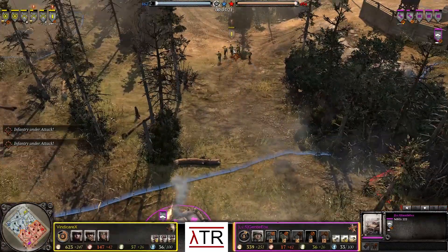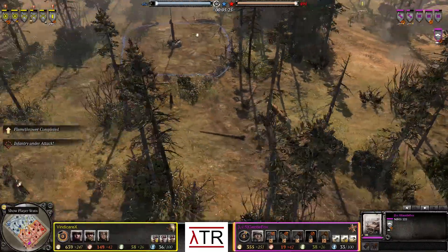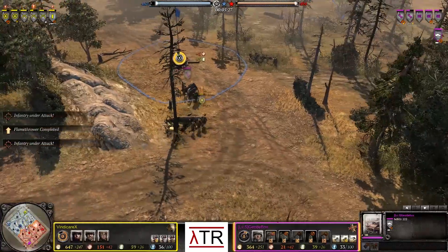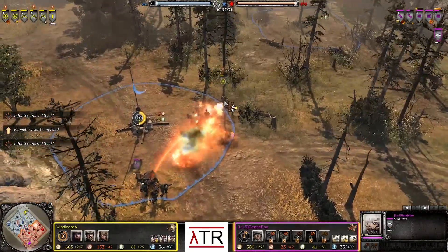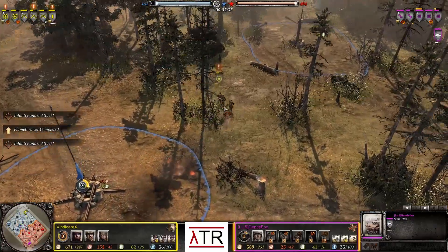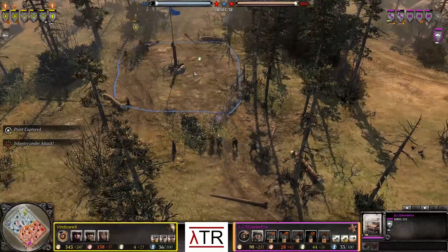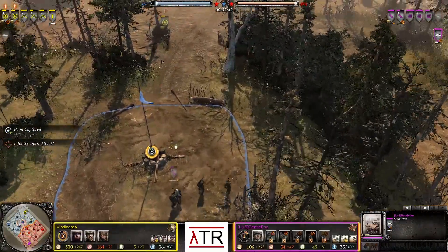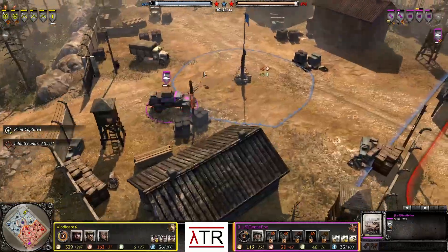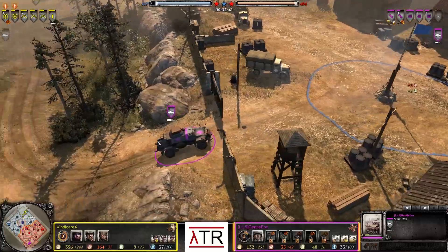The 2-2-2 moves up, catches the Lieutenant, forces it to retreat. It takes some damage on the retreat but the Lieutenant will make it out of there just fine, not even losing any of its members. Left-hand side, pio squad with a flamethrower pushing a rear echelon squad away. Flamethrower burst going off. Squad taking some hits but managing to stay alive with four men remaining. SMG shots continue to fly in their direction but they're too far away and the SMGs just missed completely. Right-hand side, rear echelon squad once again getting pushed away by the 2-2-2.